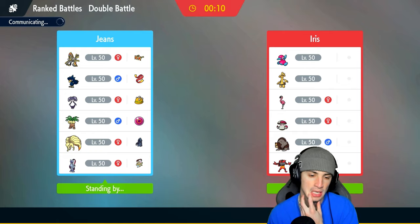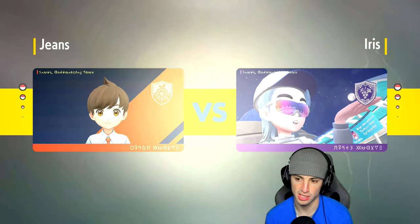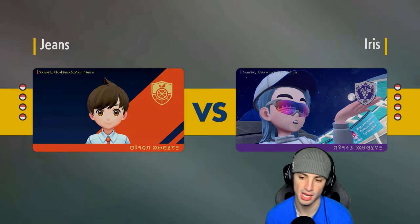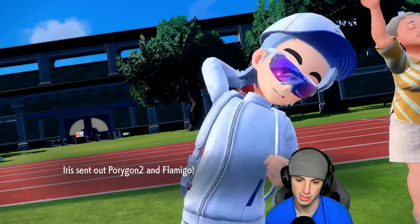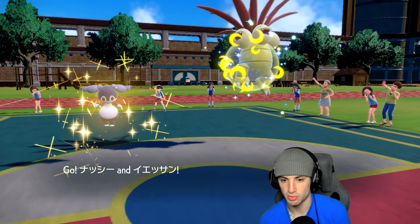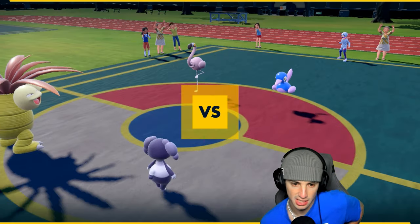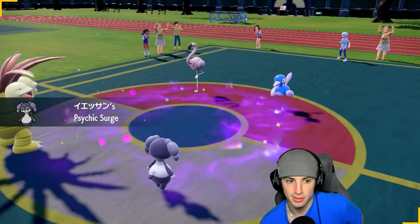Our lead is Indeedee and Executor. If they lead Porygon2, their Trick Room setter, we're just going to Imprison it. If they lead Incineroar or anything else we might hard swap. Incineroar could stop the Psychic spam due to its Dark typing. It ends up being Porygon2 and Flamigo, and I think protecting the Executor is probably my best bet while we Imprison Trick Room.